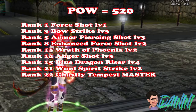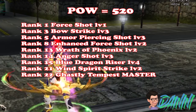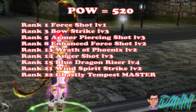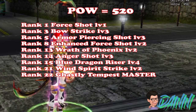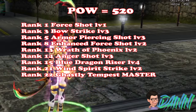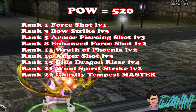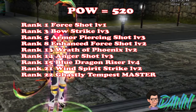For the power skills, first place 520 points on power. The skill build is: Rank 1 Force Shot level 1, Rank 3 Bow Strike level 3, Rank 5 Armor Piercing Shot level 3, Rank 8 Enhanced Force Shot level 2, Rank 13 Wrath of Phoenix level 2, Rank 14 Anger Shot level 3, Rank 15 Blue Dragon Riser level 4, Rank 21 Wind Spirit Strike level 2, Rank 22 Ghastly Tempest mastered.